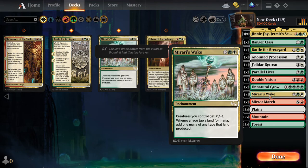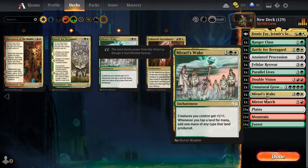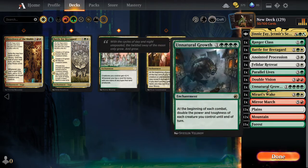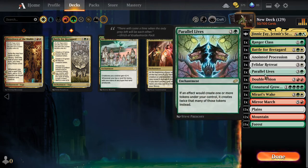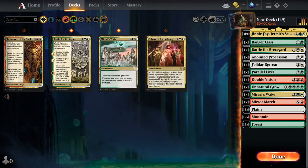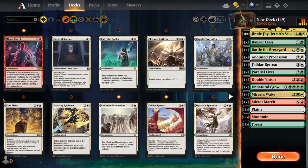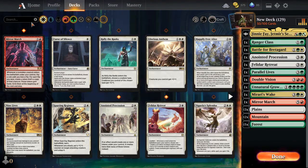Ferrari's wake is a mana doubler, we need that. Especially because that would just make it three mana instead of six. Technically we don't need Unnatural Growth but I kind of like the idea of having it. Ranger class, gotta have that for the token generator and power it creates. Now we just need to look up token generators — go creature and then type the word token.